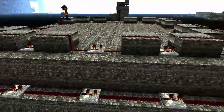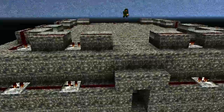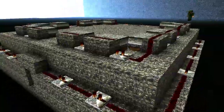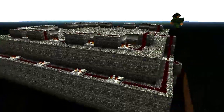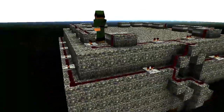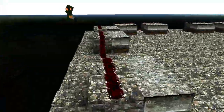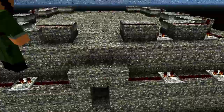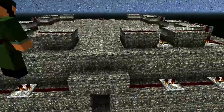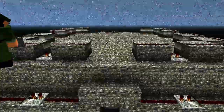Each bank of pistons has a repeater before it with one notch of delay. Going all the way around also creates a sequence so they close in order with a slight delay between each, giving a really nice effect. The wire runs over the top of each bank of pistons and continues all the way around until both sides meet on the other side. When you flip the lever again, power is taken away and the pistons automatically retract in the same order.